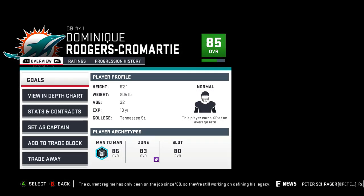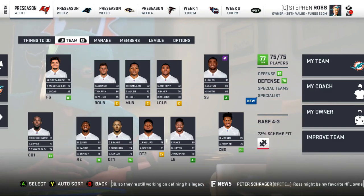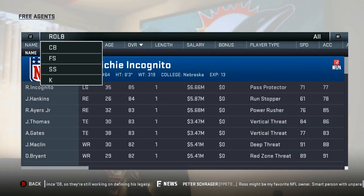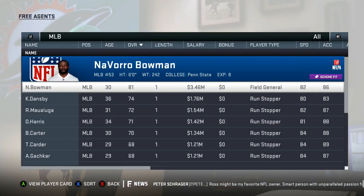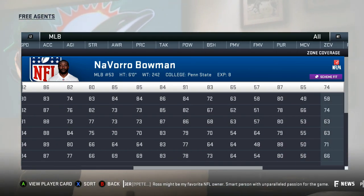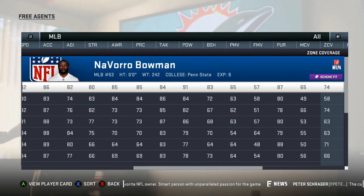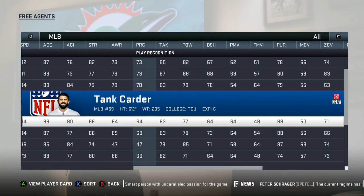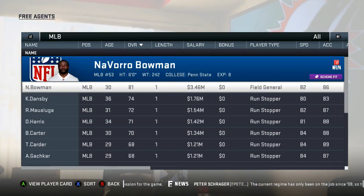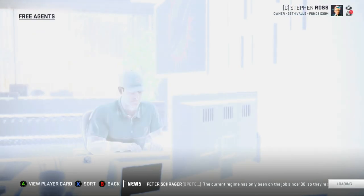We're going to skip through the preseason and jump straight to the first season. We sign Dominique Rogers-Cromartie just to fill in a cornerback slot - it's kind of thin there. Right guard and D-tackle are also thin, so having a little bit of depth is always nice. We also add middle linebacker Maluga just to add a little veteran leadership to this defense. We're going to try and keep it as realistic as possible.